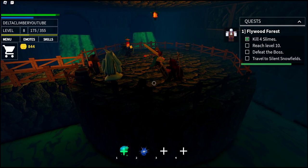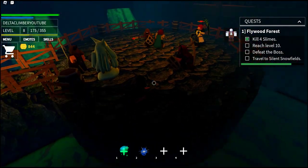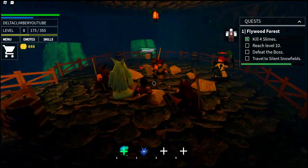The guy with the red halo is apparently a mage — he's showing all of his mage skills, like Fireball.